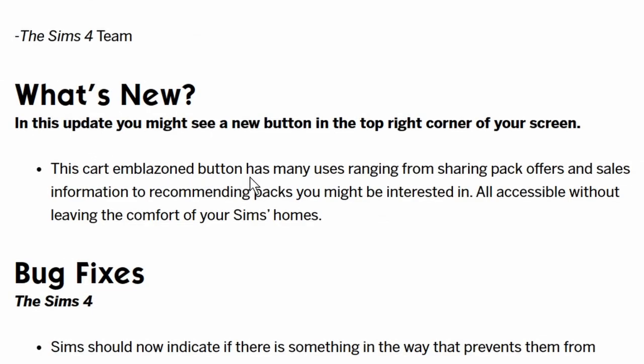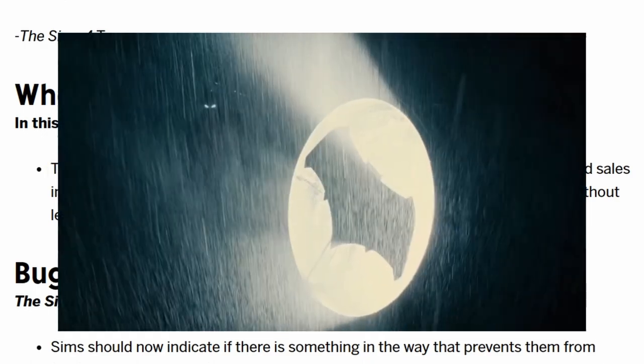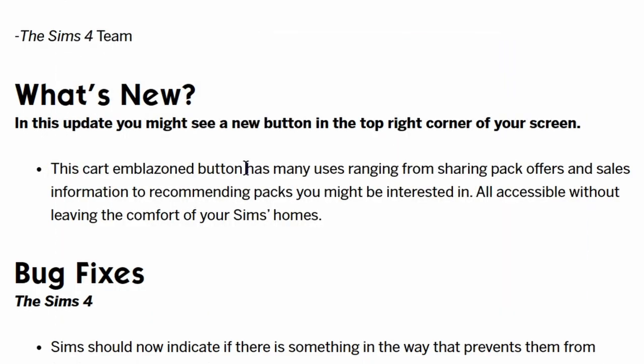This cart-emblazoned button has many uses ranging from sharing pack offers and sales information to recommending packs you might be interested in, all accessible without leaving the comfort of your Sims' homes. So why are people miffed about this? Well, this is just like a symbol - Batman style - being shouted out to the rooftops: yes, we are money hungry, yes it's a cash grab, and we don't care if we're going to destroy your immersion. We're going to remind you that what we want from you most is your simoleons.